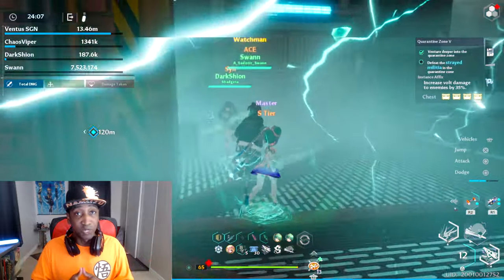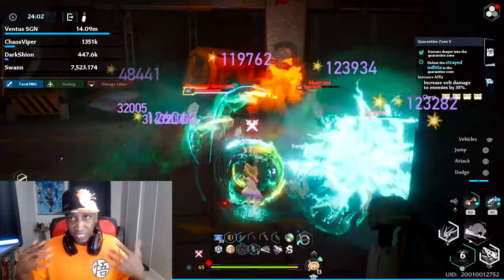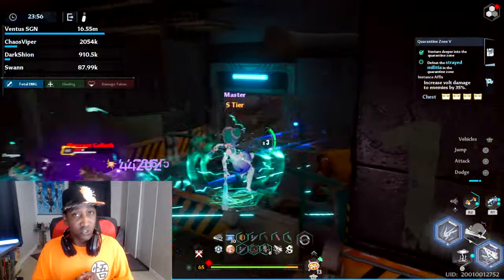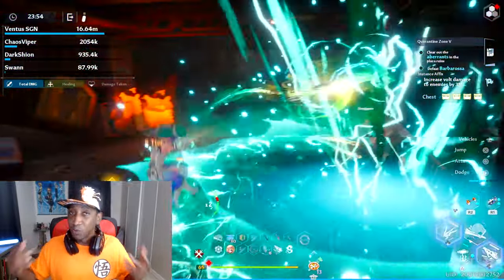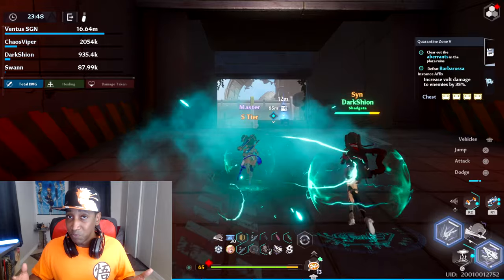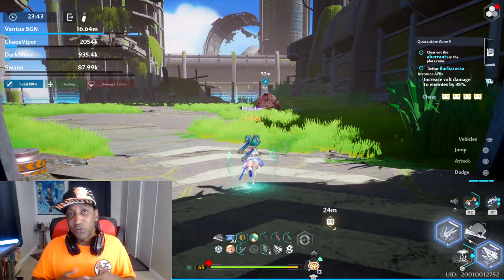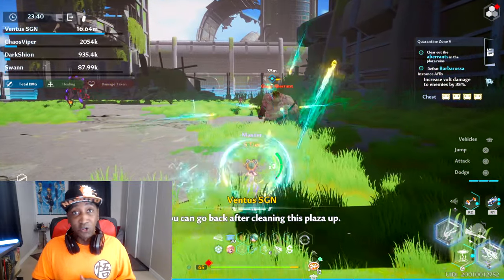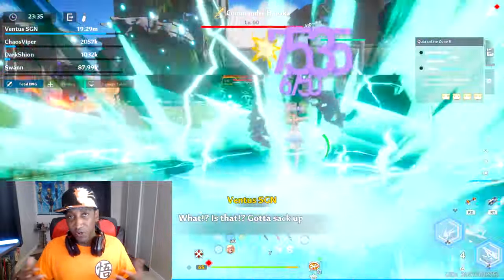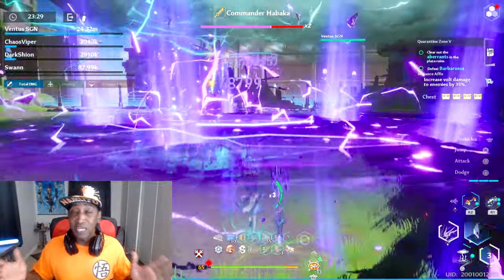But if you do have a little bit of money, maybe go and get the weapon chips. One thing to really consider — and I guess this is the most helpful information I can give — is to look at the A1 of the character and see if it's super beneficial, then look at the weapon chips and see which is more beneficial. Is the two-piece set going to be beneficial to you? Is the four-piece set going to be more beneficial than the A1? Just sort of pick and choose like that. I think either or is great.